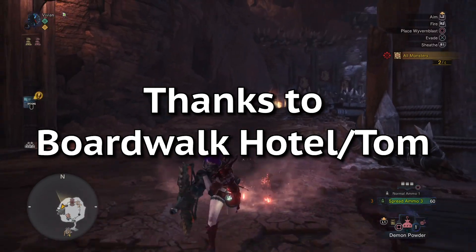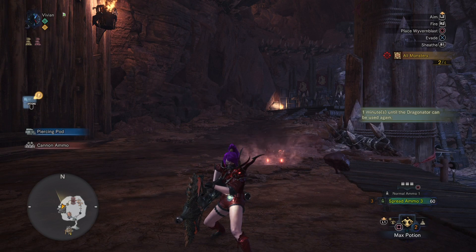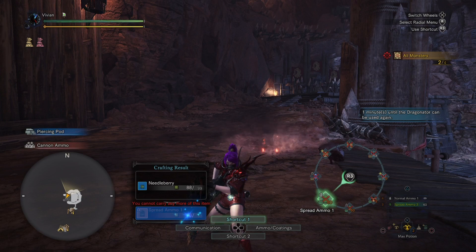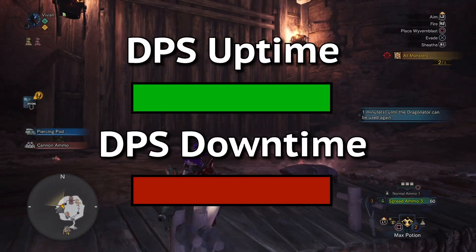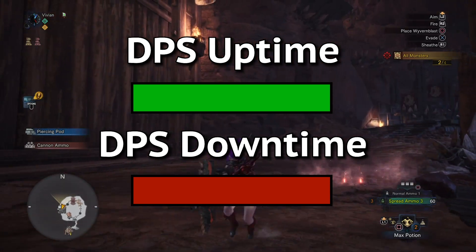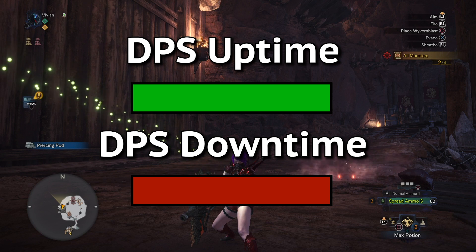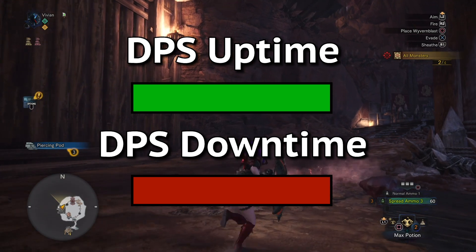Thank you to Boardwalk Hotel slash Tom for pointing this out to me months ago when we were discussing this — he is a phenomenal chargeblade speedrunner, you should definitely check out his channel, link in the description. So now that we know it's a 25% increase to your effective clip size, what does that actually mean for your DPS? The easiest way to conceptualize this is that you have DPS uptime and downtime. Your DPS uptime is anytime you are shooting your ammo — however long your clip lasts. Your DPS downtime is your reload, as well as repositioning, dodging, healing — but that is irrelevant to Spare Shot, so let's focus on the reload.